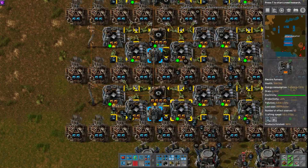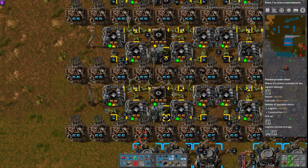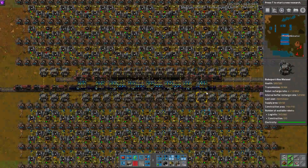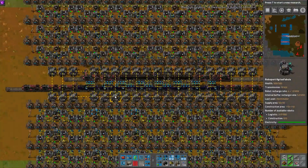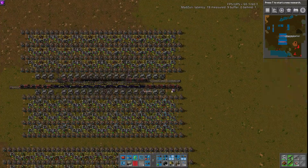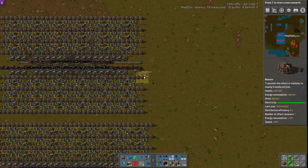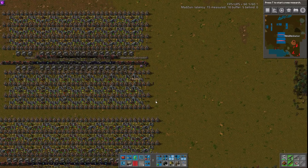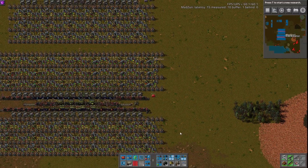Yeah, that pretty much covers this one. We just have two iron smelters delivering through boxes into circuit assemblers, which then output into passive providers. This is designed for 383 ore delivery and 242 gear trains. It could be scaled down or scaled up fairly easily. The gear build is about 60% effective on the machines, and this circuit one is just slightly less than that — about 55% we calculated.